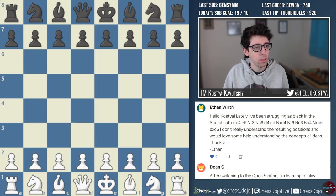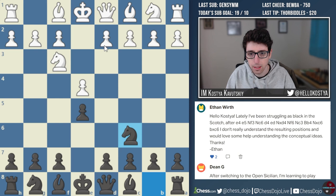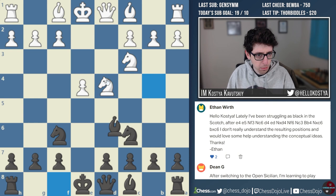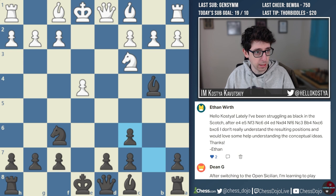The first question comes from Ethan, who says: lately I've been struggling as Black in the Scotch after e4, e5. So we have Knight f3, Knight c6, d4, e takes d4, Knight takes d4, Knight f6, Knight c3 — the Four Knights Scotch. You can get it from this move order; White can play Knight c3 first and then d4. In the Four Knights Scotch, Bishop b4 is kind of the most solid move here, and then takes on c3. Ethan says he doesn't really understand the resulting positions and would love some help understanding the conceptual ideas.